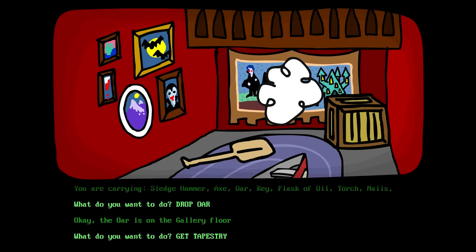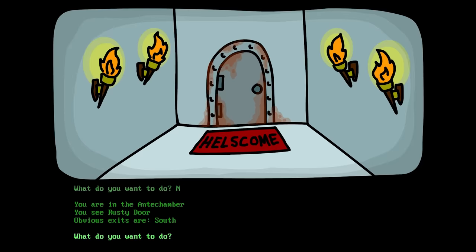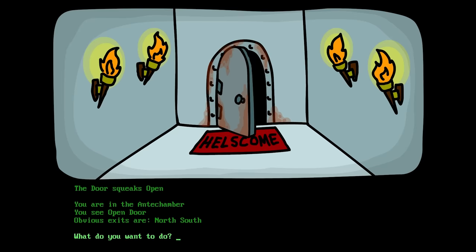Get the tapestry! Aha — a hole in the wall! You got tapestry! Look — obvious exits are north! You're in the antechamber — you see rusty door! Open door! Too much rust, nothing happened! Use ye flask! I don't know how to do that! Use ye oil! I don't know how to do that! Pour oil! Oil the freaking door! The door squeaks open! I just need to type stuff like that more often!